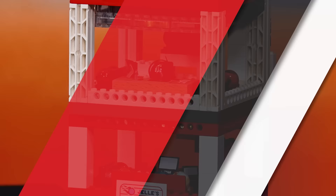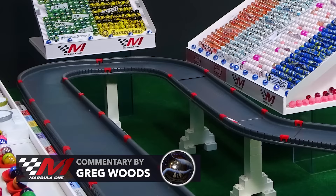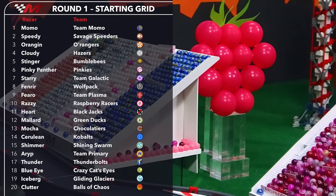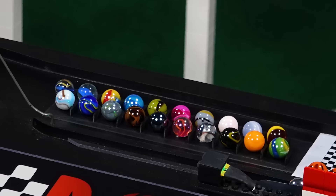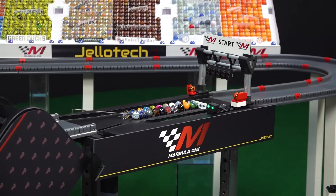Hey everybody, I'm Greg Woods. You see the choices that the teams make to kick off this year — could that be a crucial one? Of course the team members have to compete in equal numbers of Grand Prix. We see Team Momo with their captain up front, in front of Speedy, Orangin, Cloudy, Stinger, and Pinky Panther. The likes of former champions like the Crazy Cat's Eyes with Blue Eye all the way toward the back — that is a change. Even Mallard back there mid-pack is a bit different for the Green Ducks.